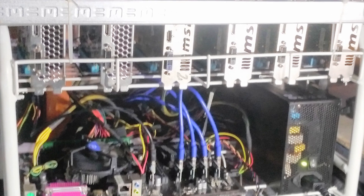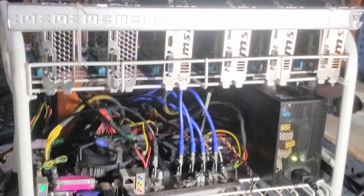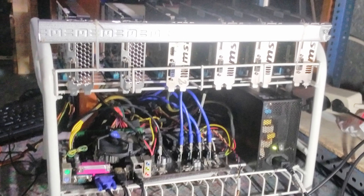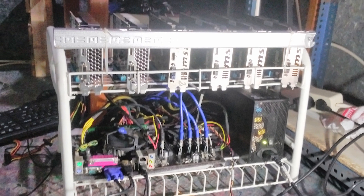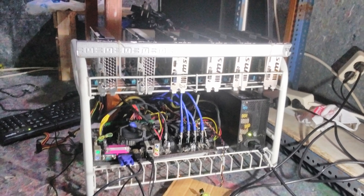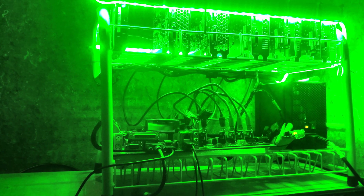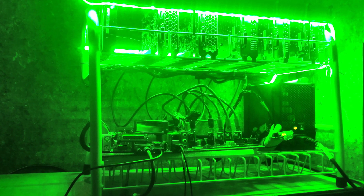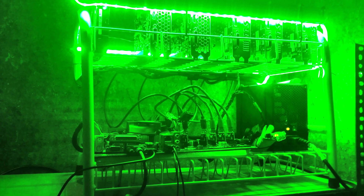Starting things off today, we have Rig A — PO Bus by D-Tech. He's rocking three MSI GTX 1050 2GB Overclocked Editions and two more 1050s from Digital Alliance, also the 2GB editions. He's got the ASRock H81 Pro BDC motherboard, 8GB of DDR3 Crucial RAM, and a Seagate 7200RPM 320GB hard drive, with a 1,000W power supply to round things out. His hash rate is between 700 and 1K solutions per second.